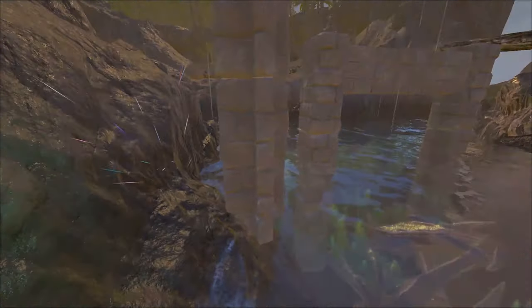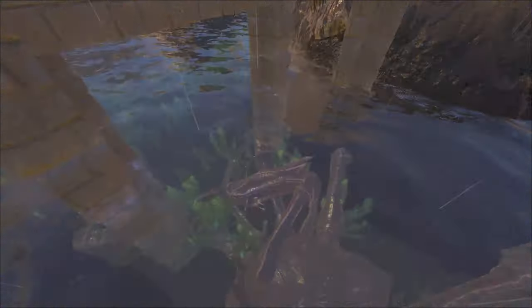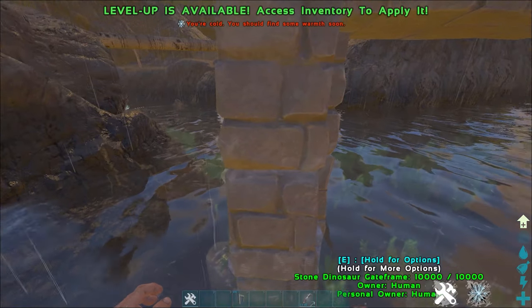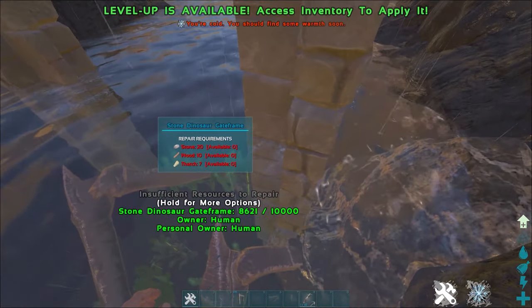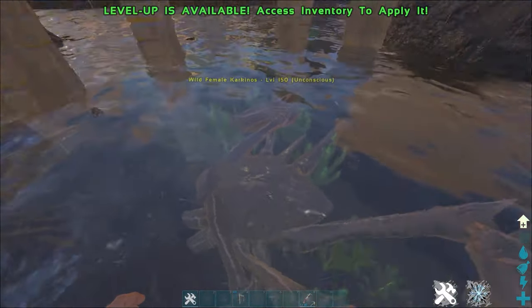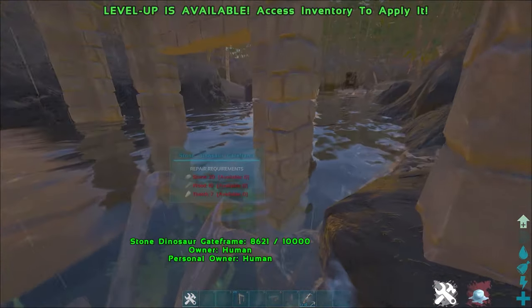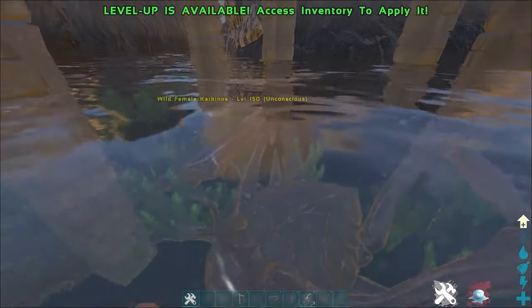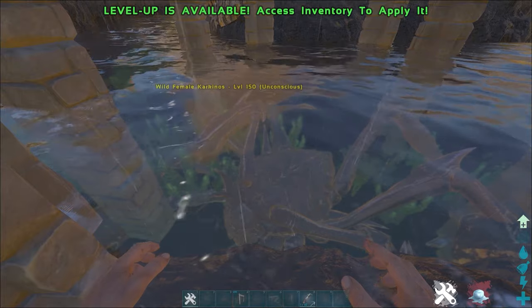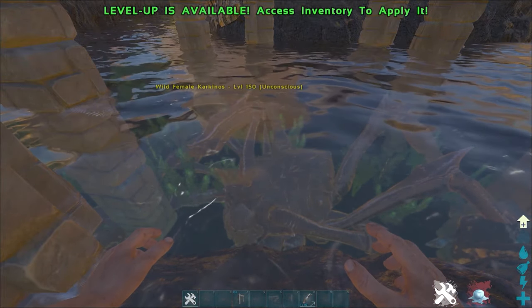That's how cannon damage scaling works. For some reason, if you hit the Karki and there's structures nearby, the damage goes over to the structures — this gate here took a lot of damage. And then for some reason the damage ricochets back off the structure onto the dino, which is why the effectiveness got destroyed. This wouldn't happen with a catapult. But usually if you're taming a Karki, you just need any Karki for farming metal on an unofficial cluster or something like that.